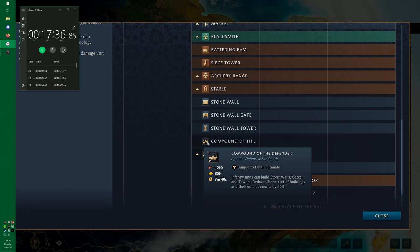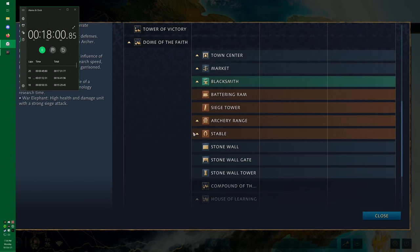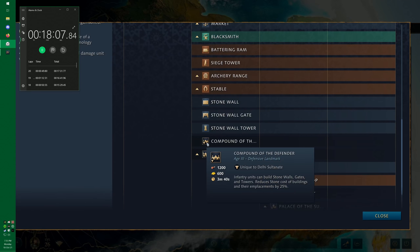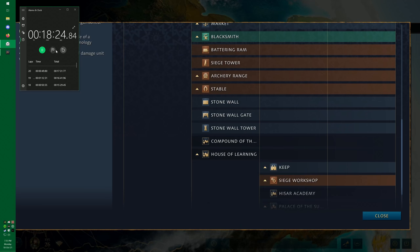Compound of the Defender allows infantry units to build stone walls, gates, and towers, and reduces the stone cost of buildings and their emplacements by 25%. Your keep drops from 800 stone down to 600 stone. It also means you don't have to use villagers to build walls — your infantry can go out and build stone defenses. If you're playing a heavy infantry game, you could combine Tower of Victory with Compound of the Defender. It's a curious landmark without a huge immediate bonus, but one that develops over the course of the game.